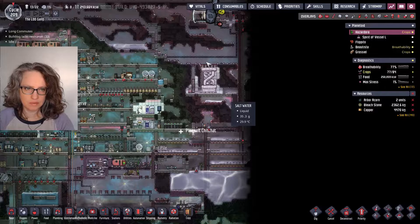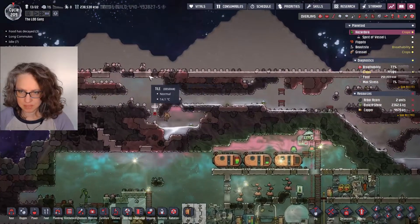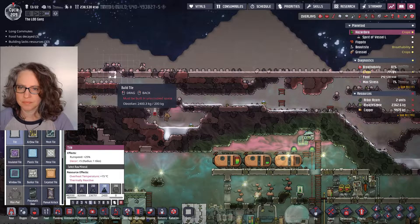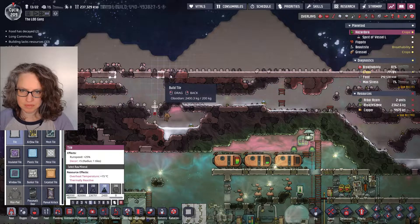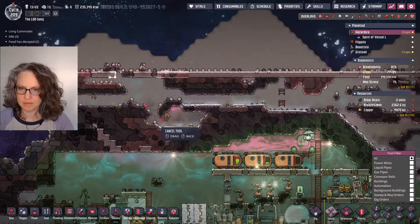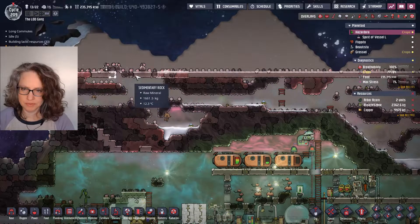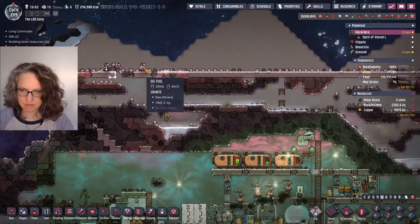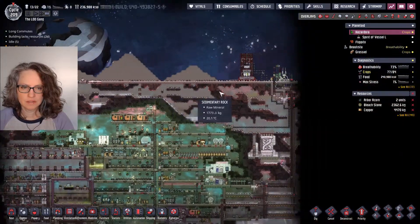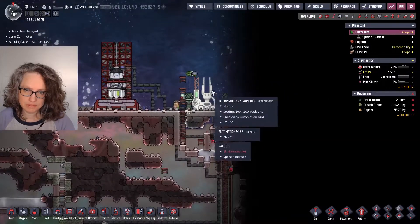Oh my god. Okay, this is happening — it's great. The problem is they'll hurt themselves putting that in — they'll get trapped if I build both of those tiles at once. So I am not going to build them both at once. Enabled. Wait a minute — storing 200 rad volts. So why is it sending a green signal?